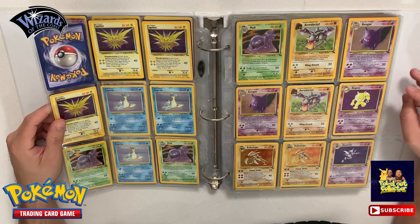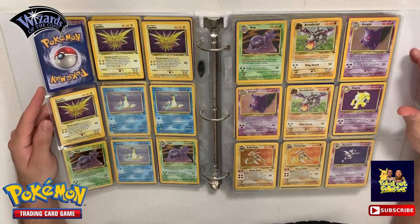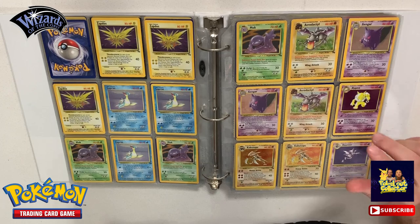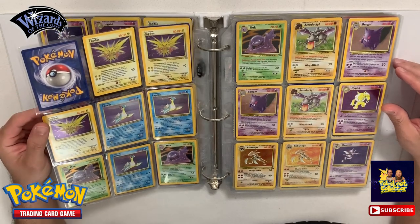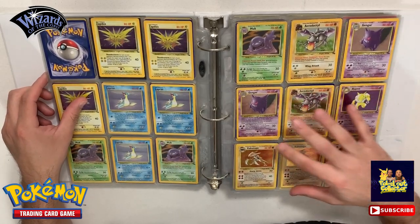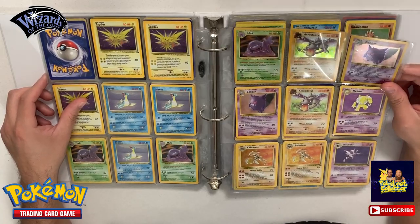For those of you that have never owned the Jungle holos, I'm thinking about maybe just doing that giveaway next guys - let me know what you think about that. So here we do have more holos: more Zapdos, Laprases, Muk, more Muks, another Aerodactyl - so these are all Fossil holos, you can see all Fossils.